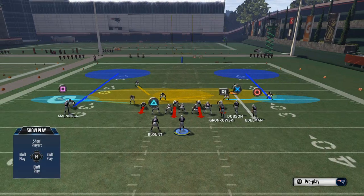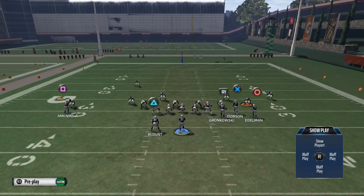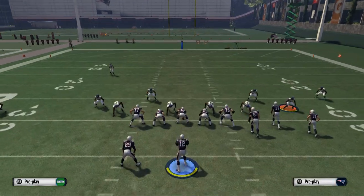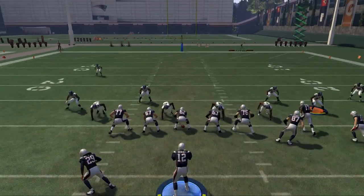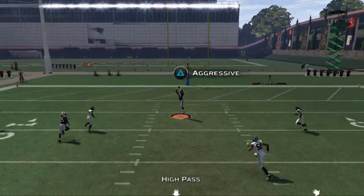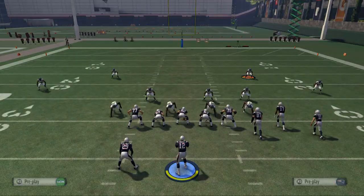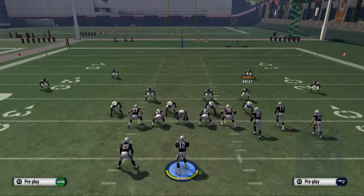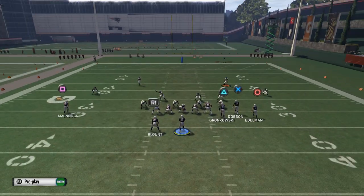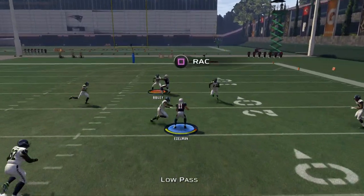They're going to be vulnerable over the top, because most people like to use the safety underneath. What you'll see is Dobson is now going to be able to really stretch the defense vertically and you're going to be able to hit him deep over the top when they start focusing so much on underneath coverage. As long as they give you the hitch route, it's very effective.